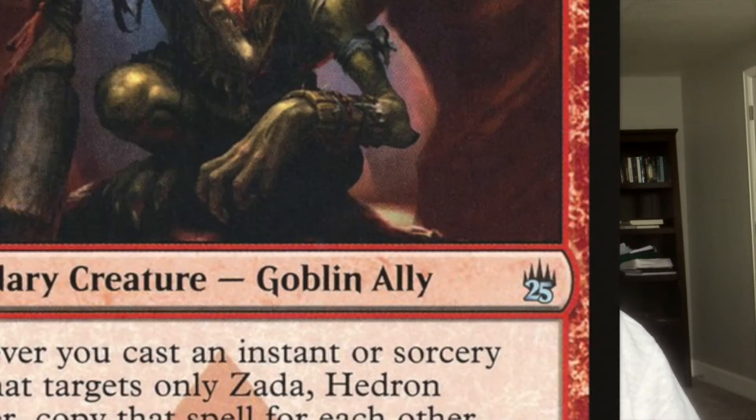With Teshar you can just do that infinitely for infinite mana and infinite death triggers. The best part is you can use anything that can sacrifice Mirror Retriever. There are also good artifact and creature tutors in white, so it's very easy to assemble this combo. That's why Teshar is number 10 on our list.